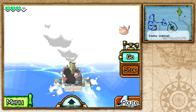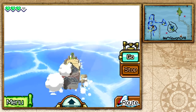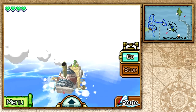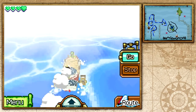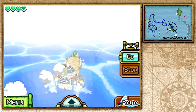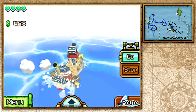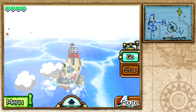We only have three hearts on our ship so getting hit three times means game over. An enemy appears and we accidentally snipe a barrel. Some enemies drop hearts for the ship which is really helpful. There's also a traveler ship further down but we skip it. The scribbles at the bottom of the map mark the area we can't take because there are cyclones that throw you back.